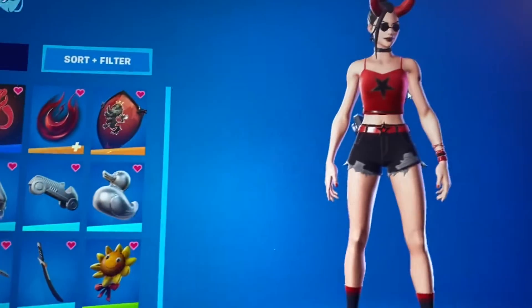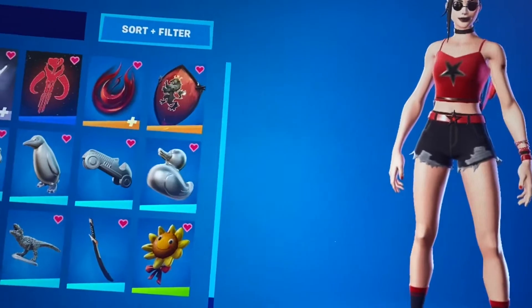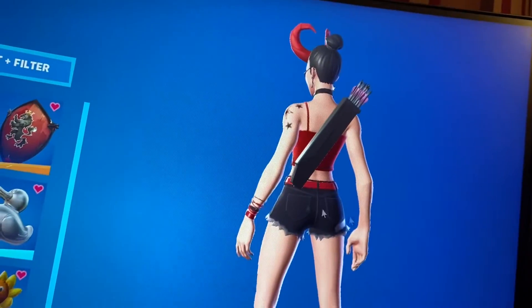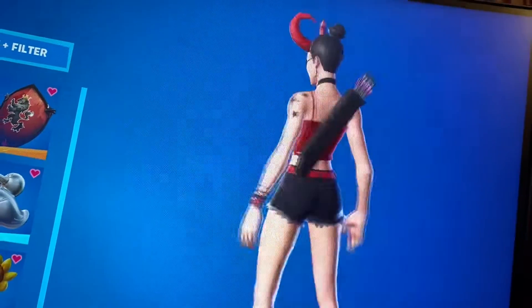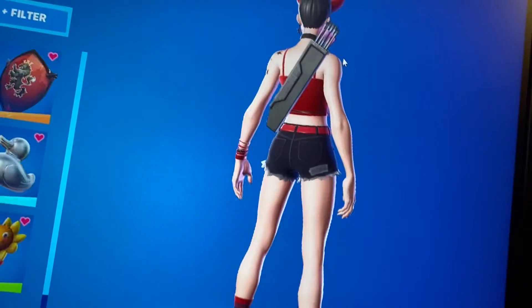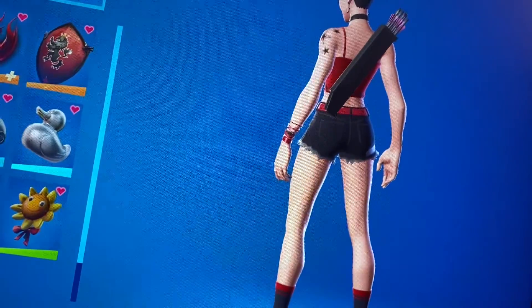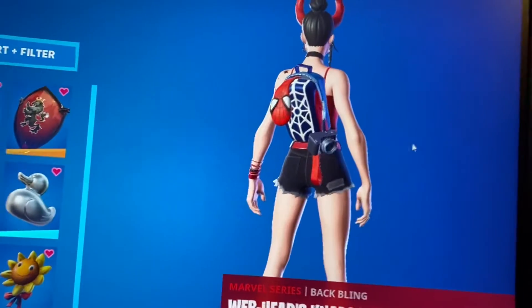Hey, what's up guys, today I'm gonna be showing you some of the best back blings to use in Fortnite right now. First we got the Kate's Quiver. This is one of my favorite back blings right now. I just like it because it's a simple color and I love it — it's just really simple.